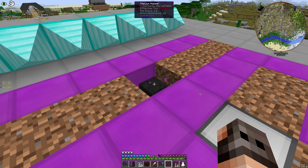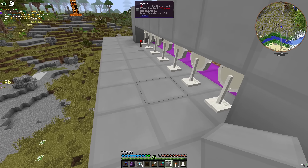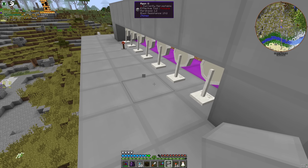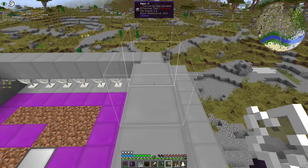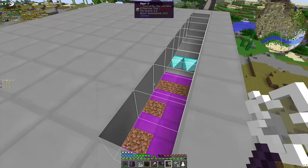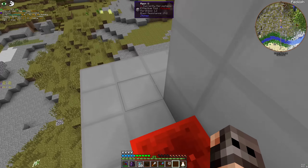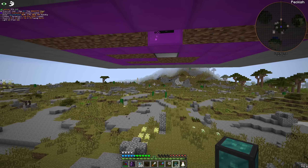One more thing I kind of forgot is the vacuum hopper. I think we're done — we just have to cover it. I think the fans are going to let through light, but that's not a huge problem because I'm going to put blocks of redstone. We want it to be three tall so that we get endermen. Voila, fully complete. The fans should be active — yeah, they are active. They're pushing me.